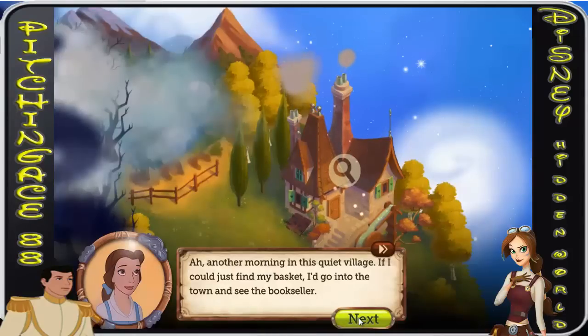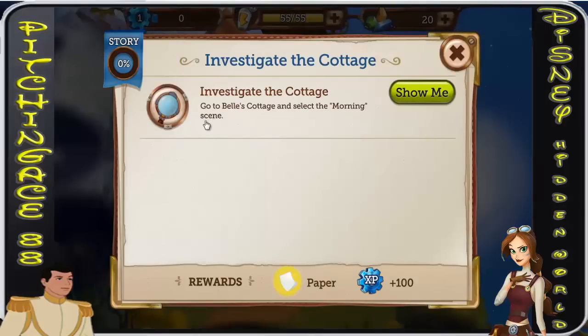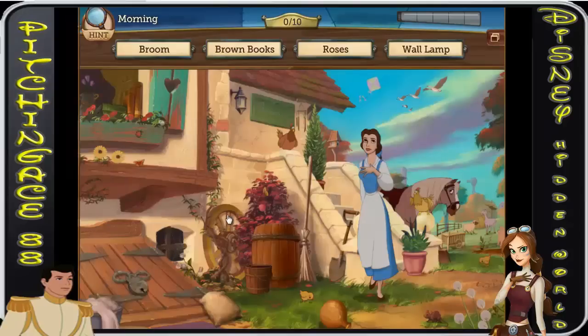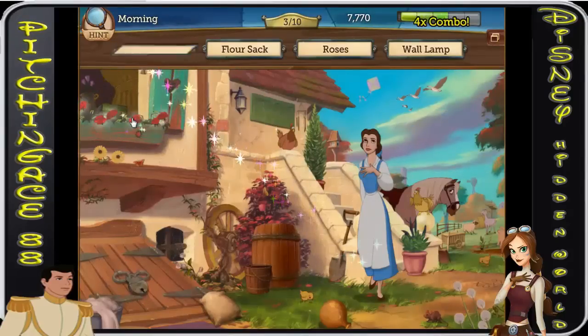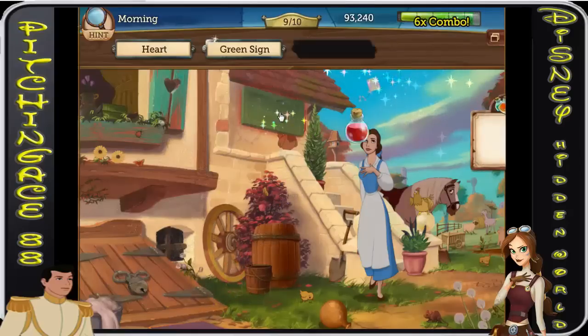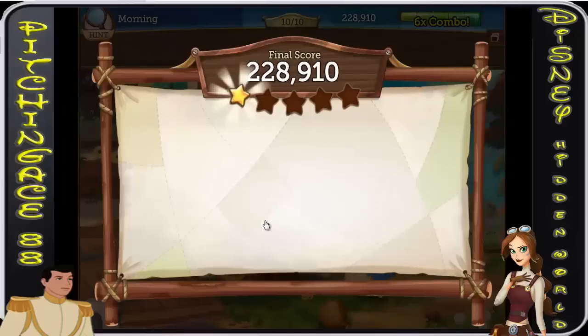We're back at the beginning of Bell's story, but why is she missing her basket? We'd better take a closer look at her cottage. Quest number one is going to be: investigate the cottage. So in this first scene we can find brown books, broom, roses, wall lamp, flower sack, vines, leaf pile, flock of birds, green sign, heart — and boom, one star right away!